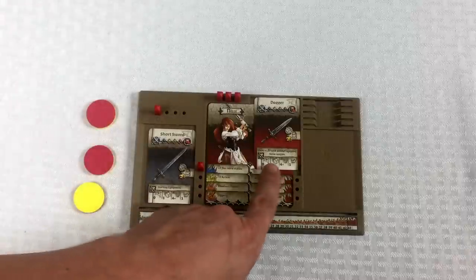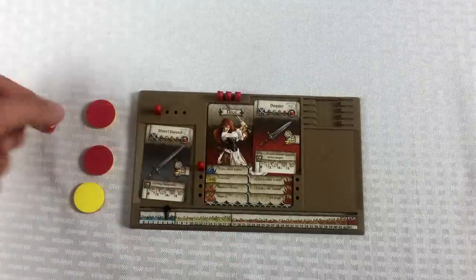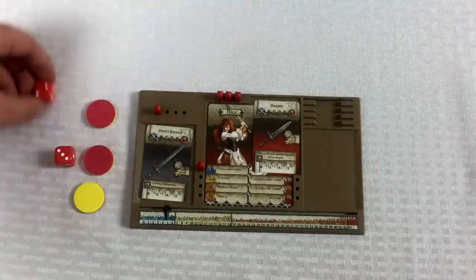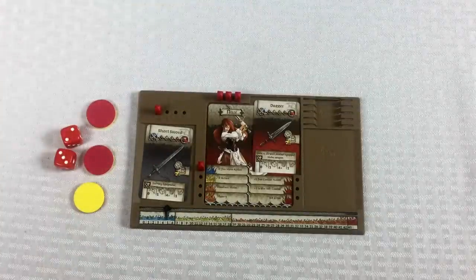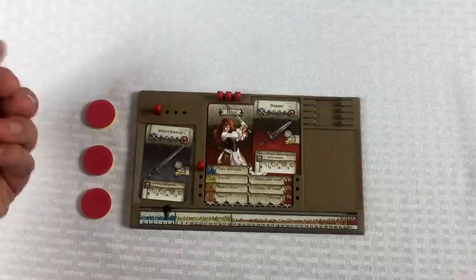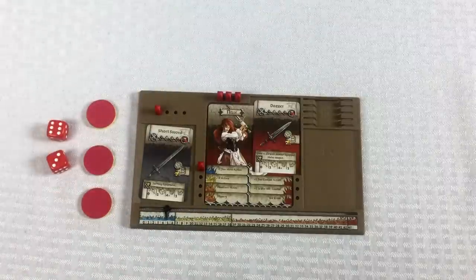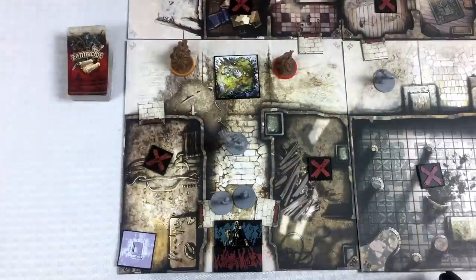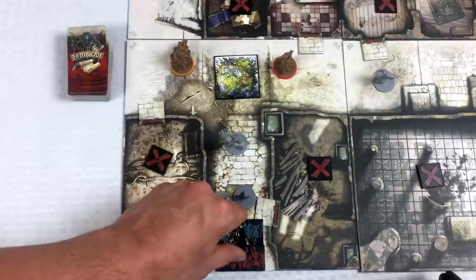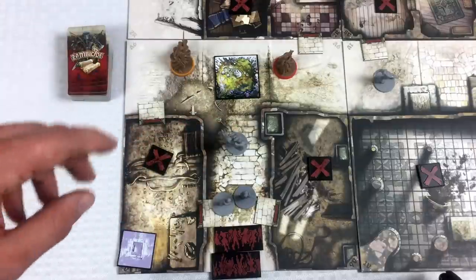Rolling two dice — I should count that four but I missed it. Going again: a three and a six — that's a hit. I didn't get out of the way, but I did manage to kill the necromancer. When you kill a necromancer, you can choose to flip this tile over and destroy a different spawn zone — that's usually helpful and is kind of a puzzly aspect of the game.